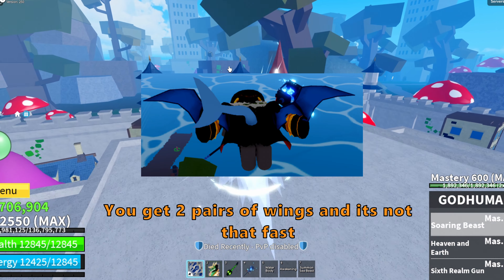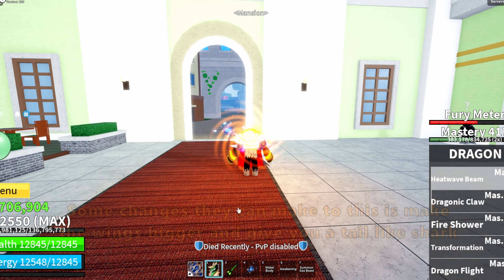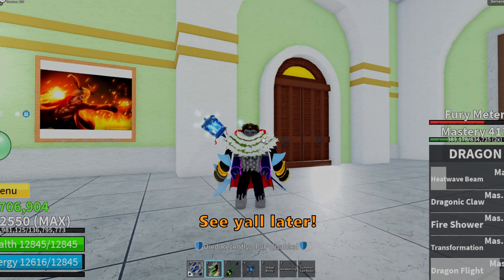The last ability is the F move, which is dragon flight. You get two pairs of wings and it's not that fast. Some changes they can make to this is make the wings bigger, give you a tail like shark, and make it slightly faster.